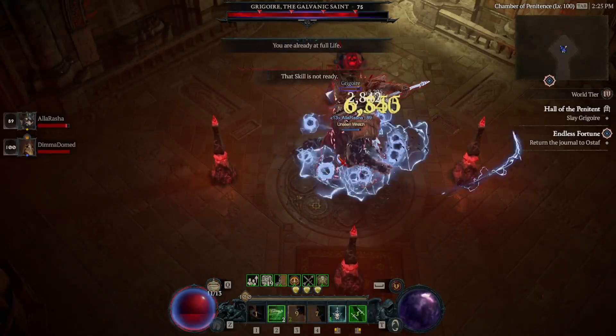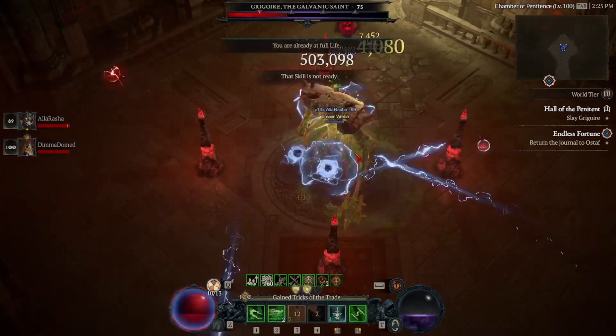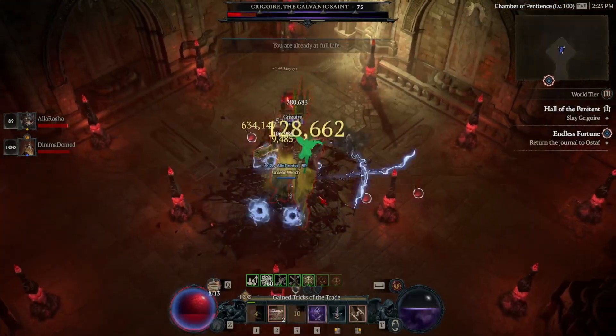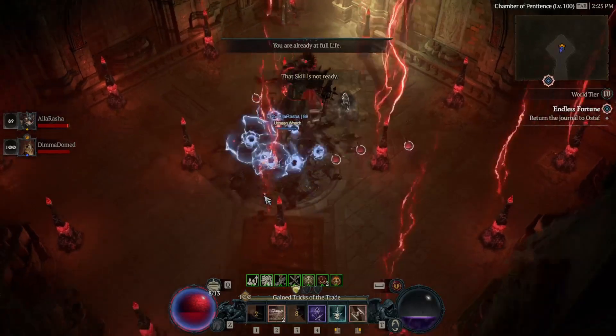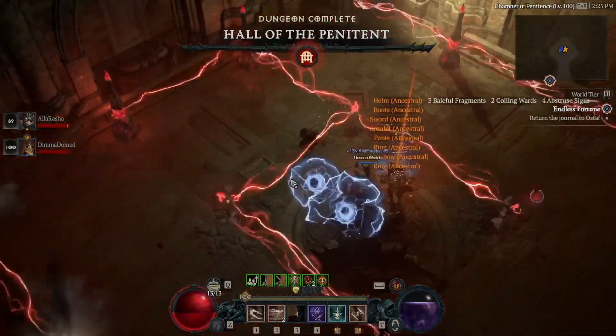After a little bit of time fighting him — I did try and slow it down to show some mechanics — he will throw down lightning. Do your best to avoid it. It isn't one shot, but it can hurt if you're undergeared. You'll hit him a bunch, and then he will throw down some lightning pillars. Just stay out of the lightning and you'll be okay.